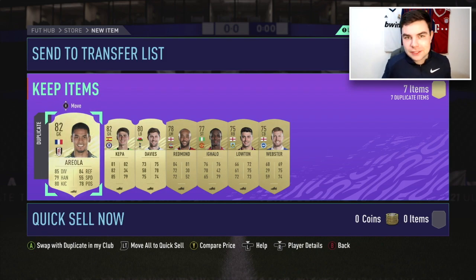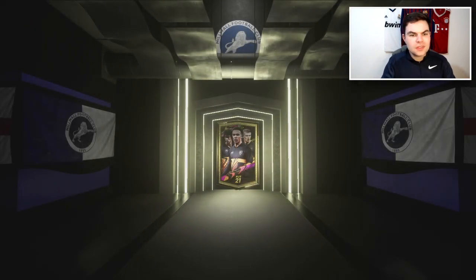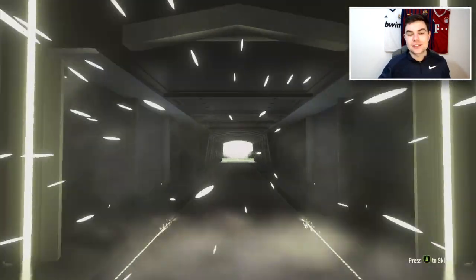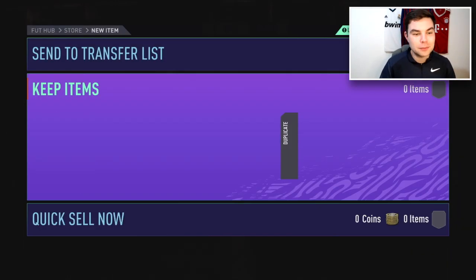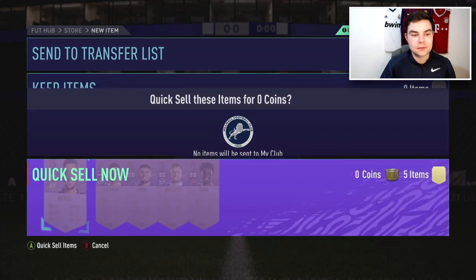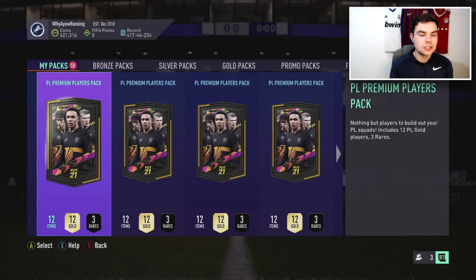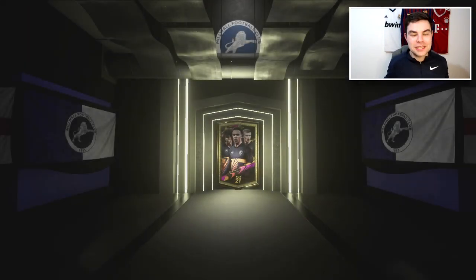We have Van Dyke, we have Trent, we have Bruno Fernandez and Kevin De Bruyne, but we do have a lot of duplicates. I'll sort these out and we'll be right back. There we go, we've sorted out the duplicates. Eleven more to go - I've just crafted another one so it's almost like an endless cycle if you have the coins to back up doing these SBCs. Over the next week or two I'm going to be doing as many as possible, getting as many videos as I can to you guys.